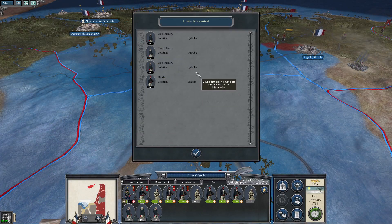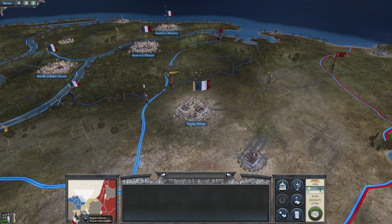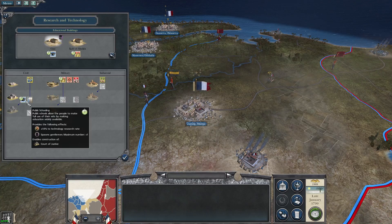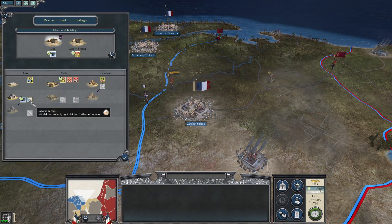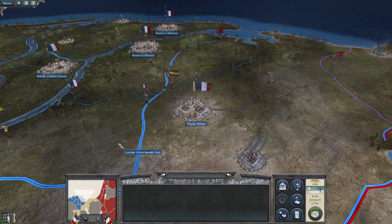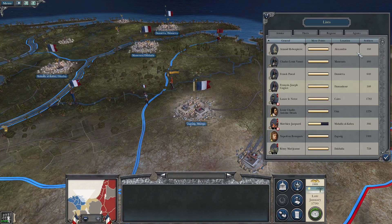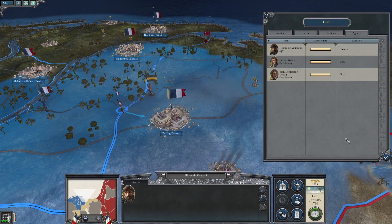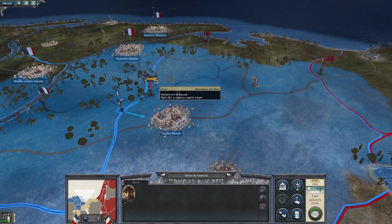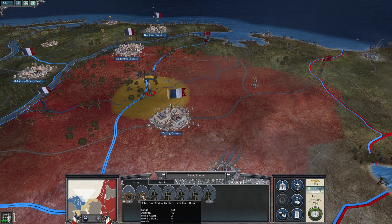Our new units are at Cairo — it gives the name of the province, not the actual settlement. We're researching public schooling, but actually let's go for national census instead — that helps more. We've got two gentlemen agents. They have a general, so let's try to assassinate him. We have a very good chance — and we did it, we got him. Now we can see what's in their army.